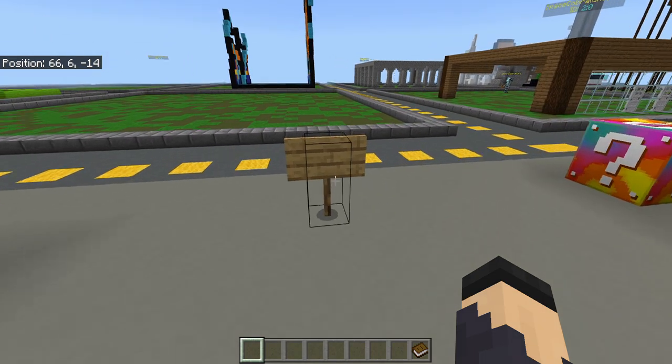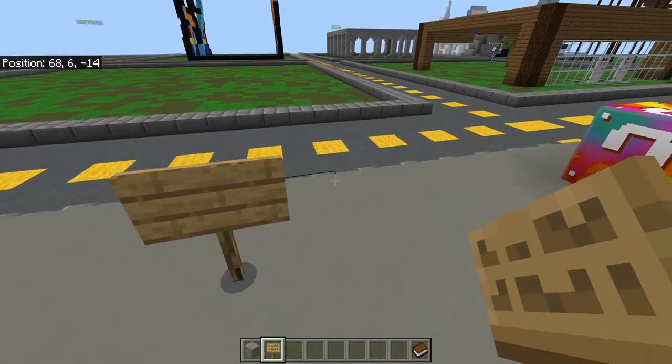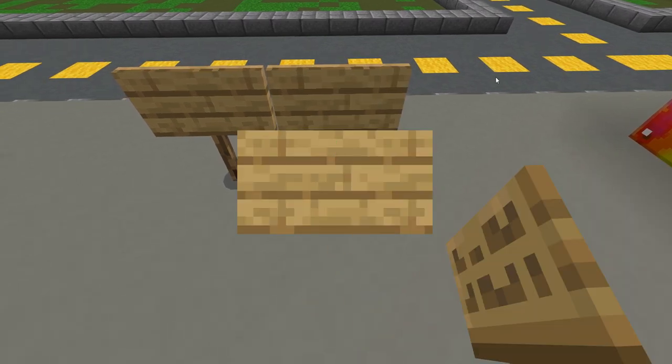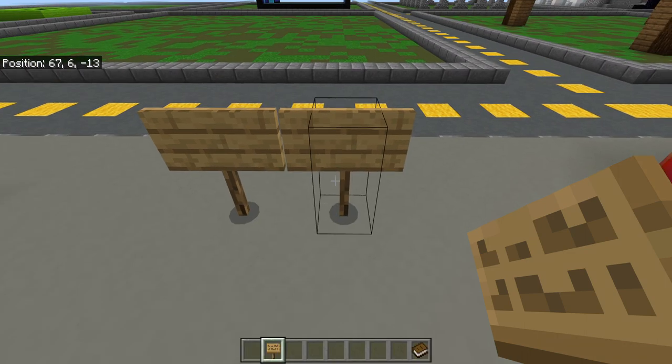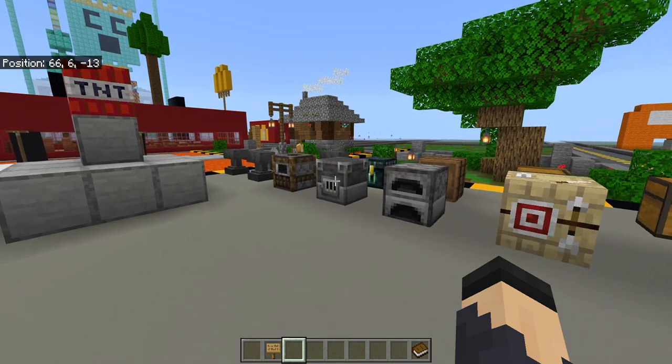So here's what's special about creative mode builds. First, signs don't work. I can get a sign, put it down, type something, and whenever I exit the sign it deletes it. So you cannot have signs with writing on them.